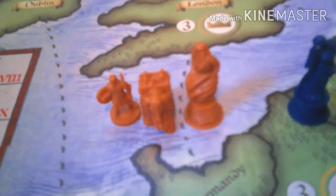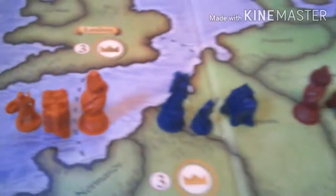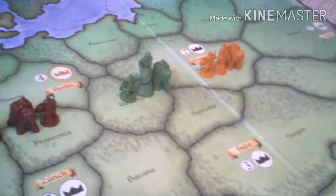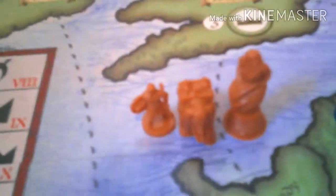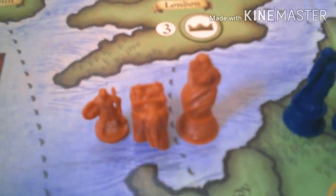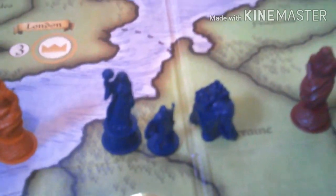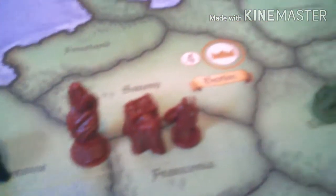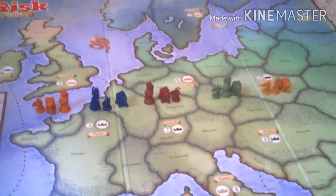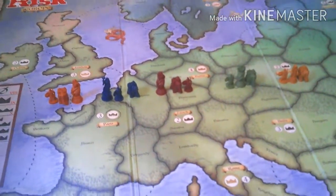With Risk Godstorm there are three kinds of pieces. There are five teams in different colors representing different countries. There is the footman, a sort of elephant, and the gods — and each team has all of those. The gods look different from one another but they're the largest characters out of all the Risk games.